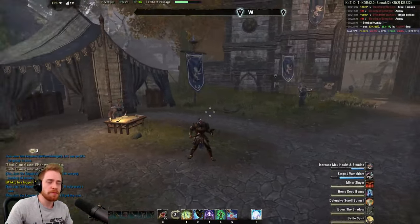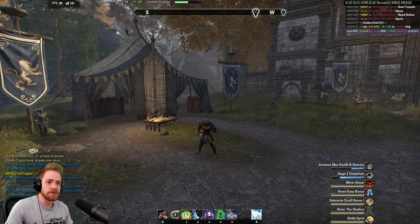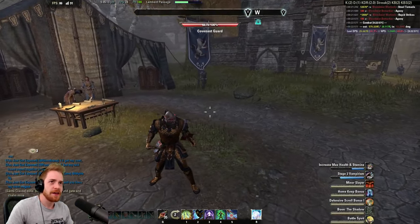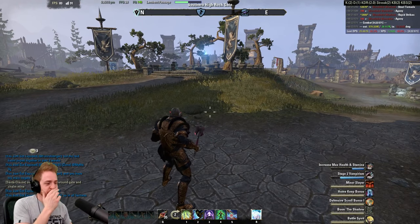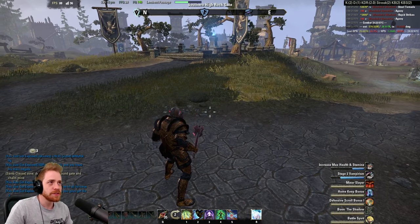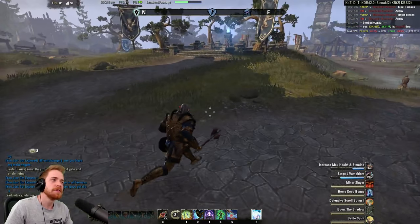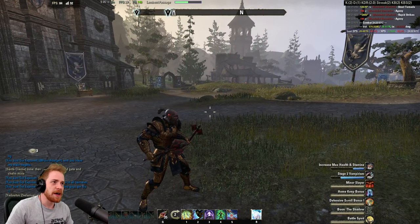Alright, welcome back guys. Another PvP build video. This one is going to be called Bullet Train because it's fast and you hit hard, you're like a train. Anyway, this is closest to something I had in 1.6. In 1.6 they didn't have everything as Major or Minor Expedition yet, so you had more control over speed if you wanted to, which I played to my advantage as a StamSerk. That's going to be happening here as well.